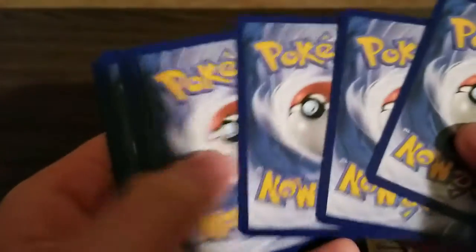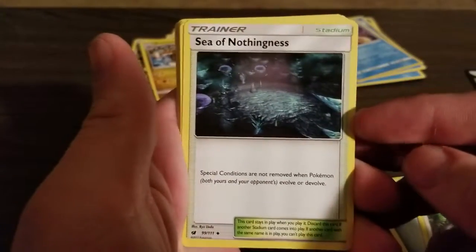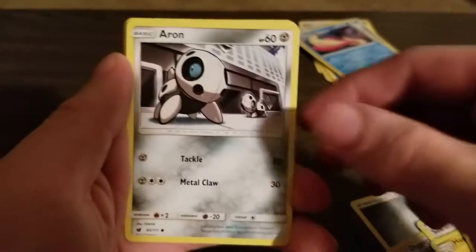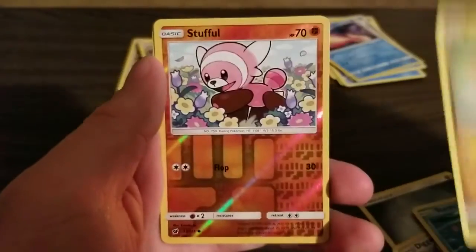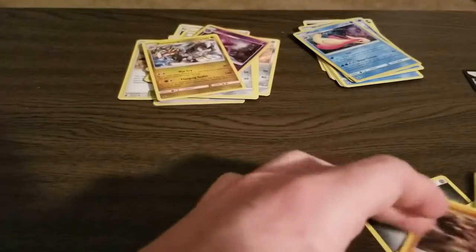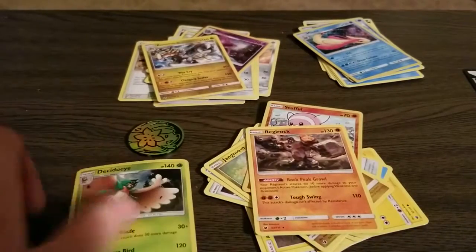And the last pack. Hopefully we can get something that's not terrible. We have a Steel Energy, Diggersby, Sea of Nothingness — special conditions are removed — Hakamo-o, Alolan Geodude, Remoraid, Aron, Staryu, Jangmo-o. We got the entire line. Reverse Stufful. And a Regirock — so we at least got a Legendary. But yeah, that was everything we pulled.